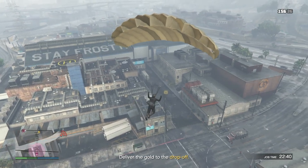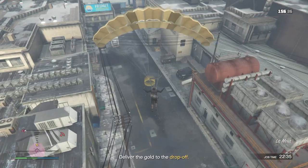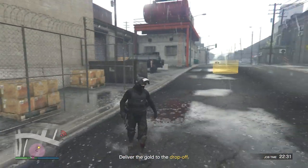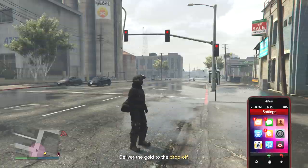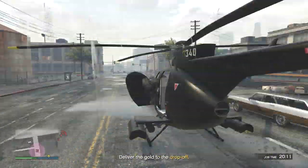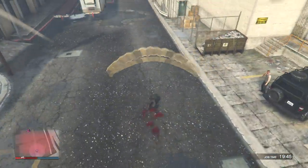If you mess up multiple times like I did — and I suck at parachuting — just call in another helicopter or get your mechanic to drive your Oppressor over to you, so you can keep on attempting it until you get it. Also do note your drop-off location may be different than mine; some of them are extremely tight in little alleyways, so it might take a couple tries.